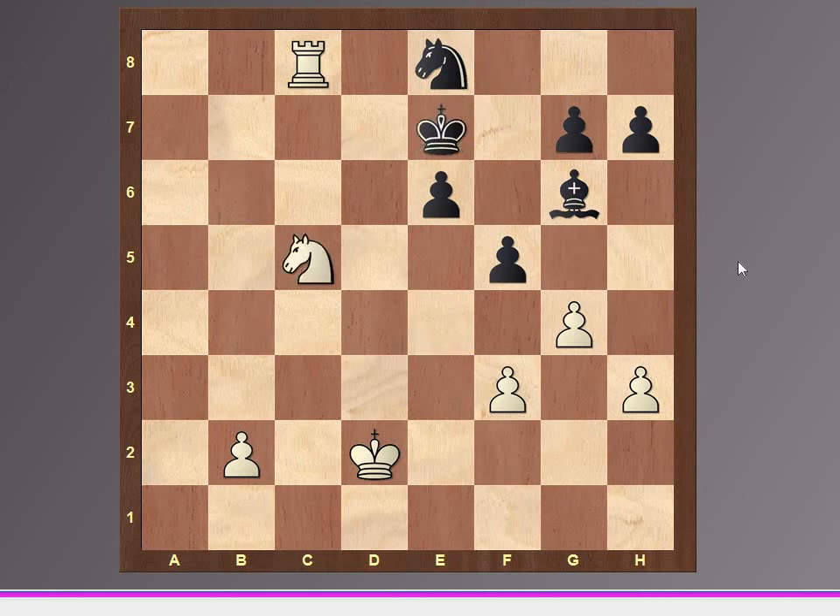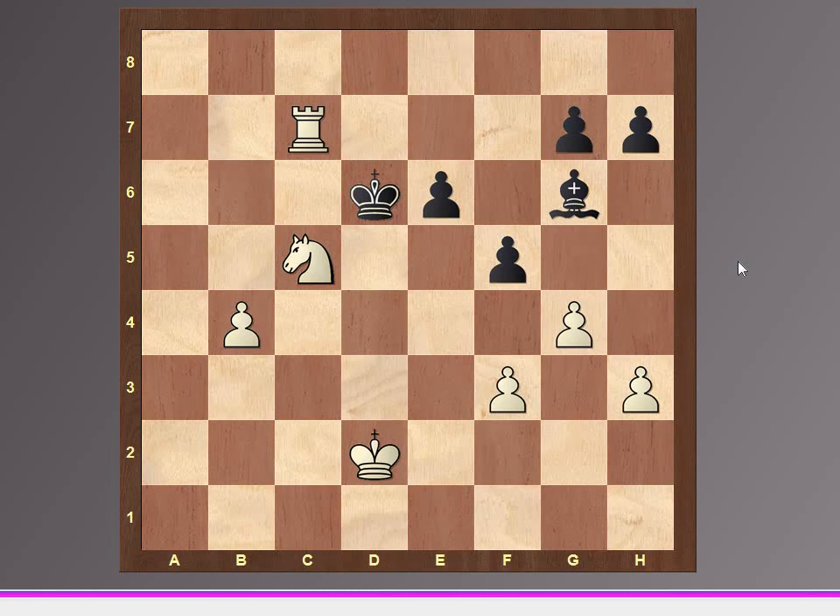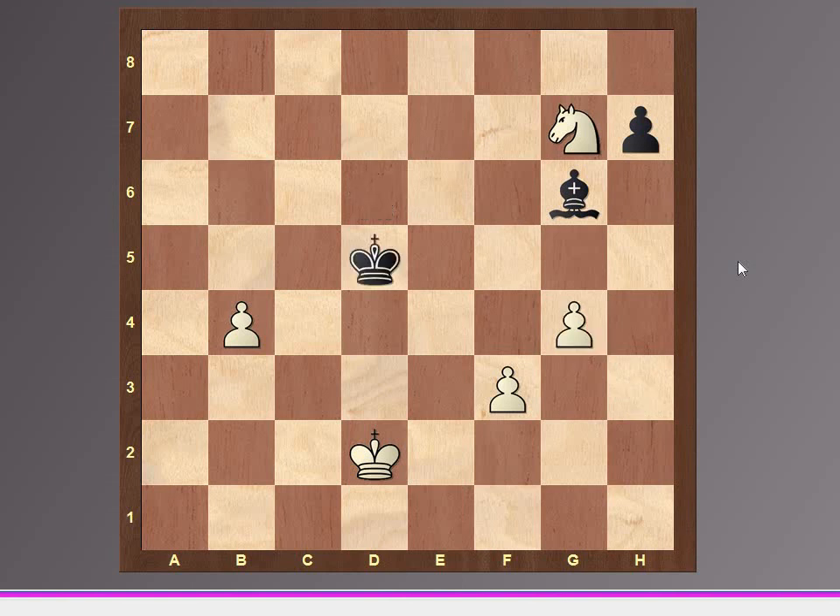Kxc7, Nc5, Kd6, b4, Nc7, Rxc7, Nc6 check, and after Kd6, Nxg7, fxg4, hxg4, Rxc4, Rxd5, Rxc7.